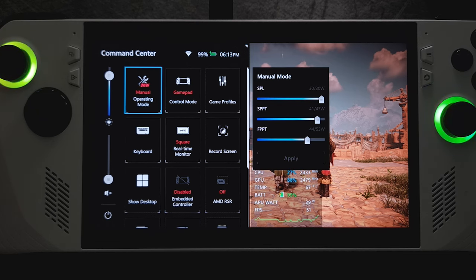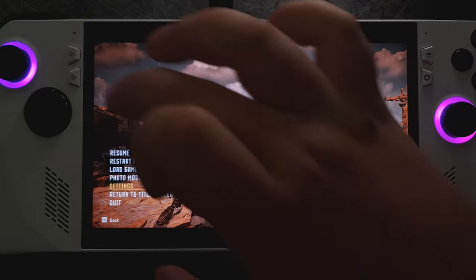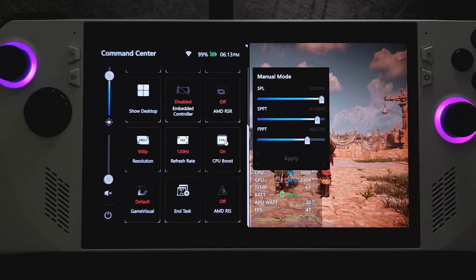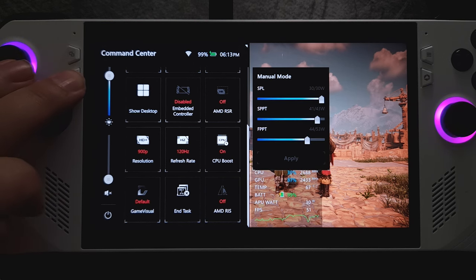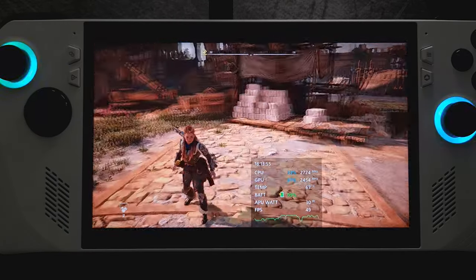We're on manual operating mode at 30 watts. My fan curve is fairly aggressive — I'd rather run nice and cool and a bit noisy; the noise doesn't really bother me too much. I've got my PlayStation controller connected. CPU boost is on, 120Hz display, running at 900p, everything else is turned off, with custom visuals through the AMD Adrenaline software.